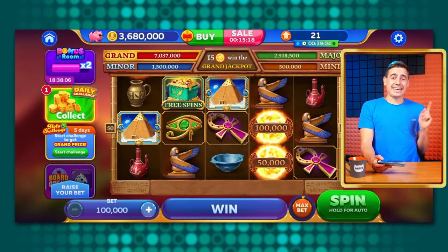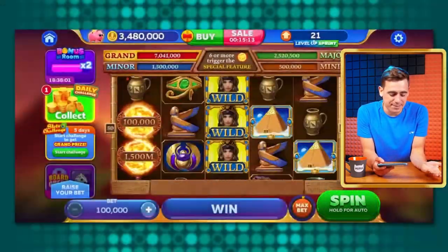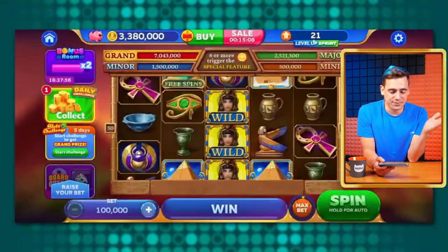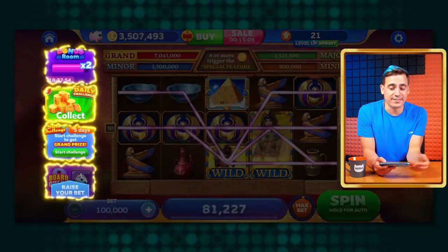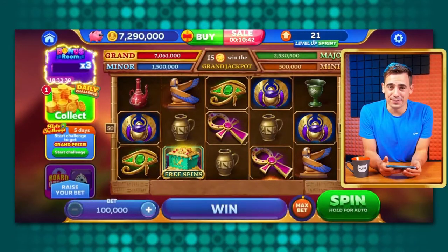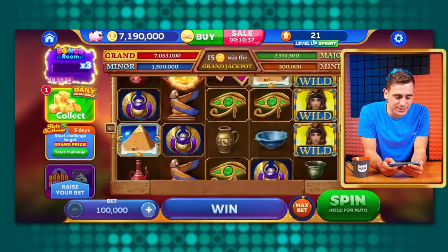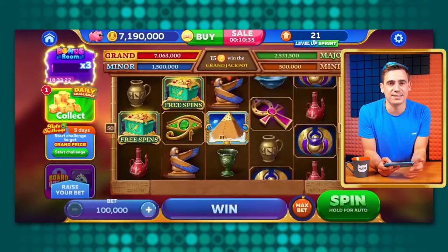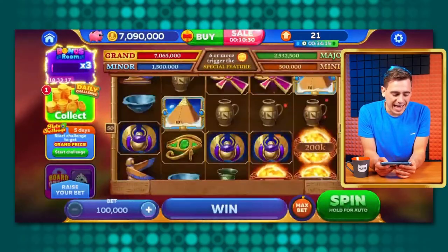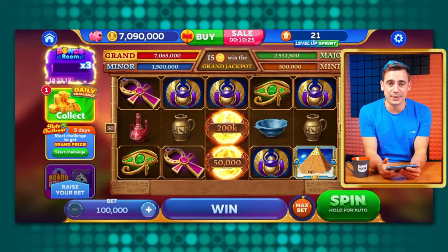Right now we're in the slot and for most Mirka players it looks familiar — same spin button, same buttons to control our bet, and our total bank is up there. But there are some differences on the left side of the screen. Let's start with the top one: this is the bonus room multiplier. The more you spin, the better multiplier you get, and it applies to all bonuses in the bonus room. The multiplier can go as high as 10, so don't forget to collect your bonuses because it resets every 24 hours.